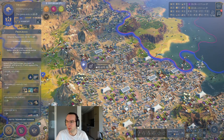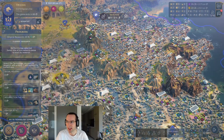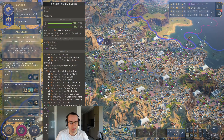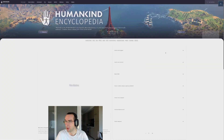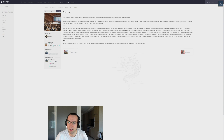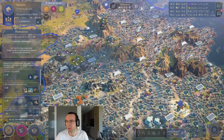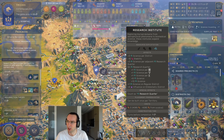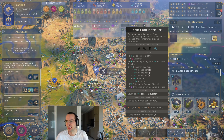The last way to turbo-charge your science is by picking a civilization that is very much research-focused. For example, the Swedes — which I picked in this game — provide plus one science on every district in the city, as well as three science on research quarters, which is really powerful. They also provide a special district that gives additional science for various strategic resources.